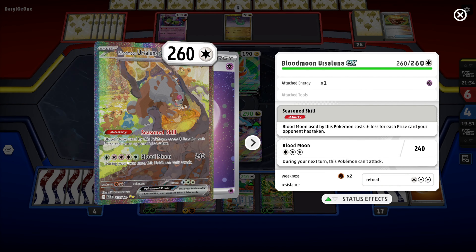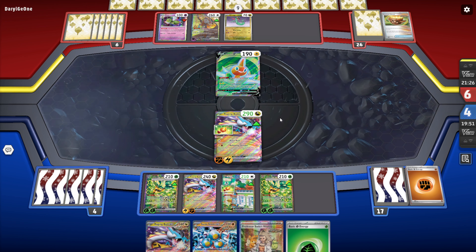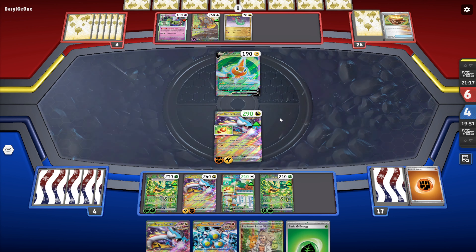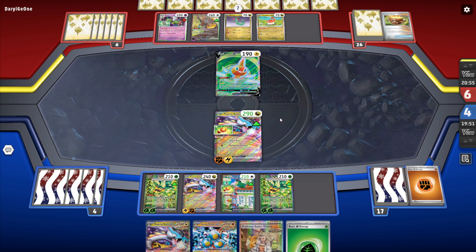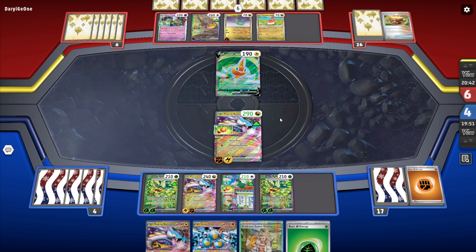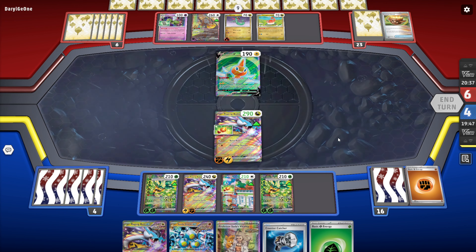He needs a Double Turbo. The only thing I'm worried about is he does have Lost Vacuum. That had to have been a misclick. Here comes Tatsugiri. Is he going to Lost Vacuum my Bravery Charm off the active? I know what he wants me to do — he wants me to knock out Rotom, then he promotes Blood Moon Ursaluna, Lost Vacuums, and returns to KO.